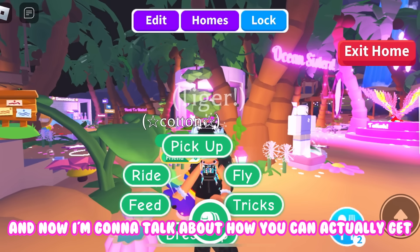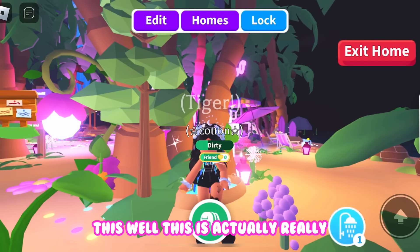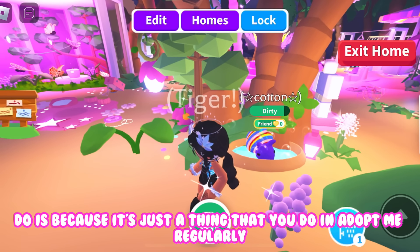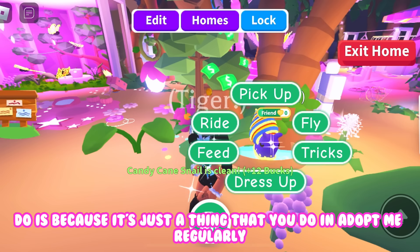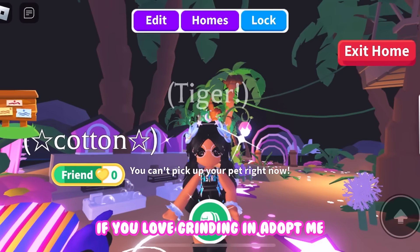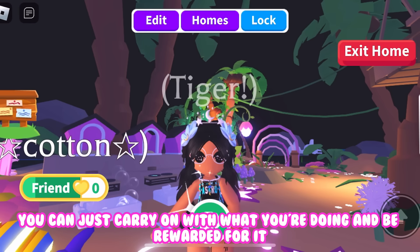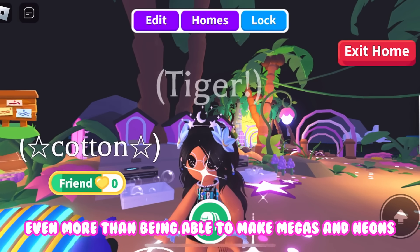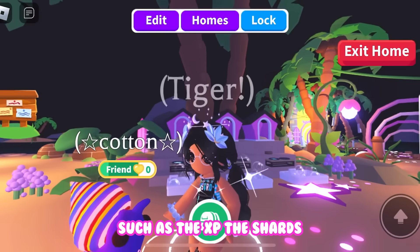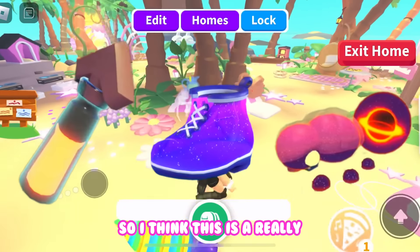Now I'll tell you how you can actually get XP for the galactic levels. It's actually really simple — the way to gain XP is to just age up your pets. If you love grinding in Adopt Me, this update is incredible for you because you can just carry on with what you're doing and be rewarded even more. On top of making megas and neons, you're also going to get the XP, the shards, the age potions, and the pets — a lot of rewards from grinding.